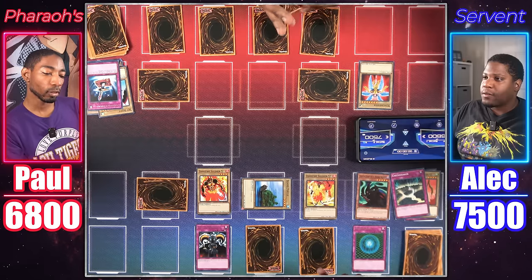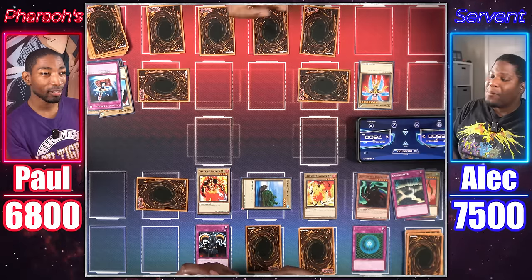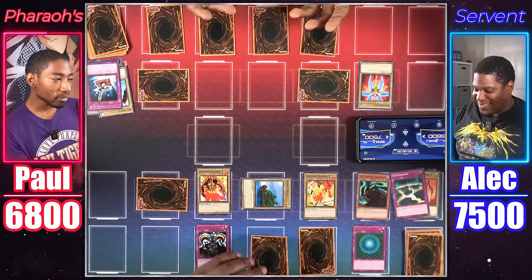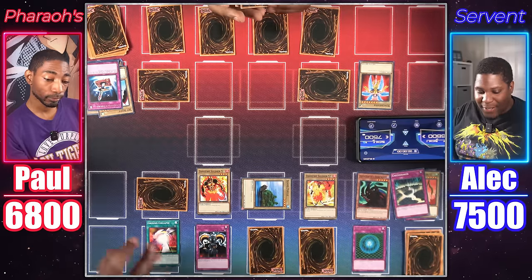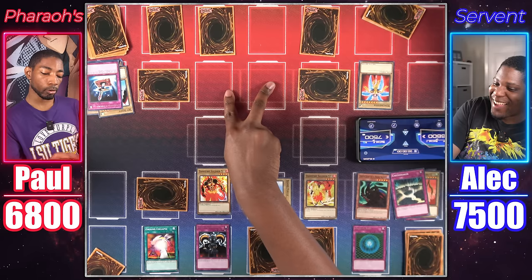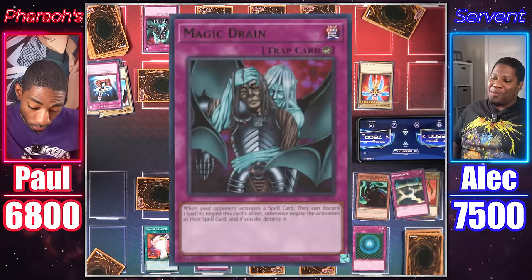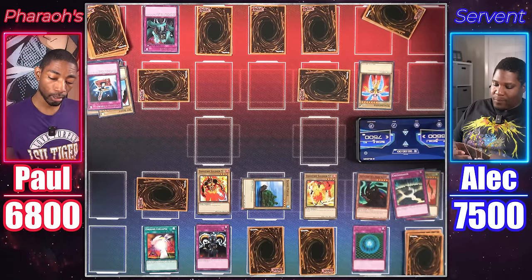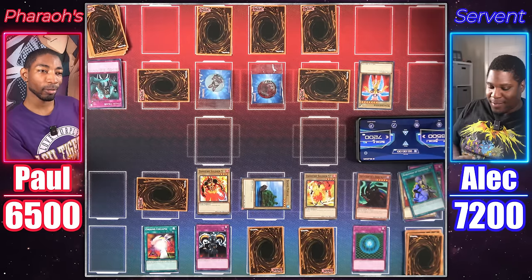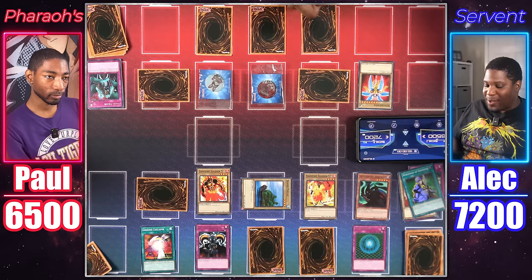Imagine going to a sneak peek for this set doing drafts — that's what they did back in the day — and people just get Gravity Binds. There's no MST, no Dust Tornado. It's just over. Or is Dust Tornado in this set? It might be a super rare. Activate Ground Collapse — I select two main monster zones and neither player can use them. Activate Magic Drain to negate your spell unless you discard a spell card. You discard Nobleman of Crossout. These two zones are locked.